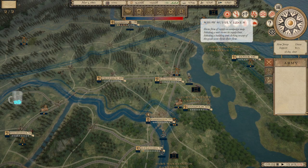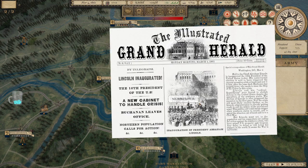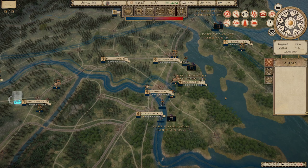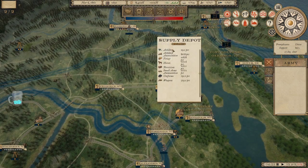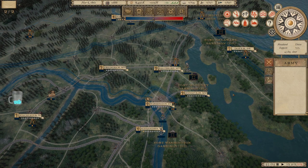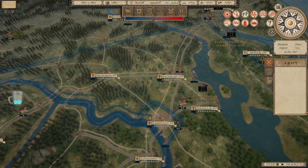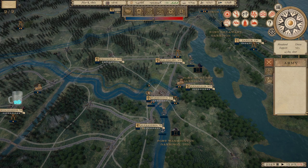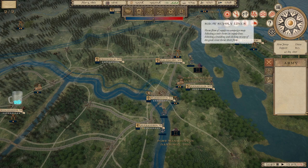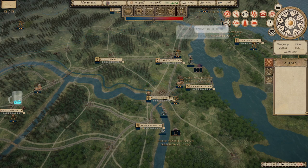Supply lines dictate how much supply gets to an army. If I had an army here there would be a supply line arrow saying supply is coming from a certain supply depot. If I don't have a supply depot or I'm not in friendly territory with a decent logistics line like a railroad, I'll start taking attrition and it'll say I'm not getting supply when I click on the unit card.